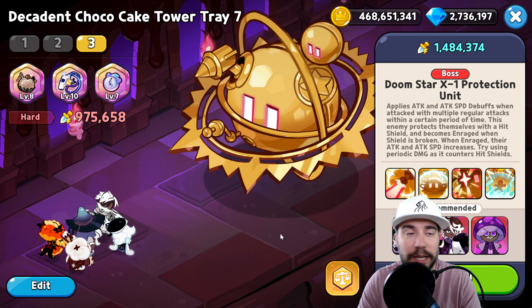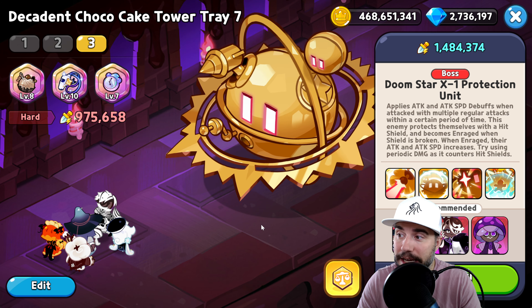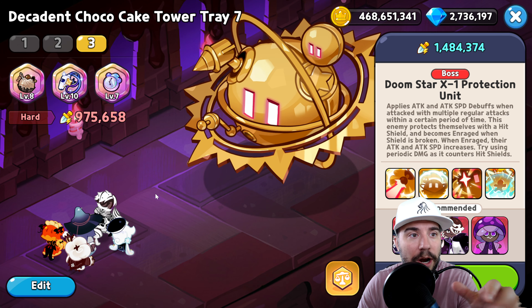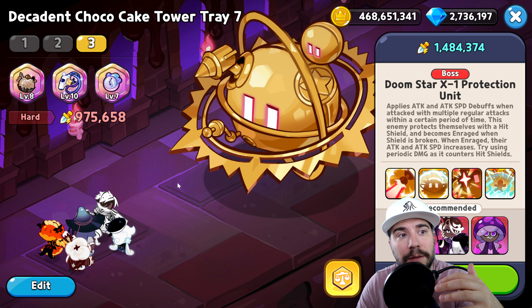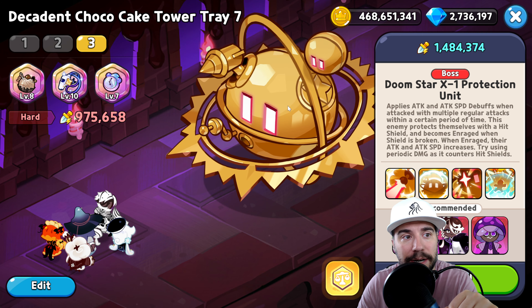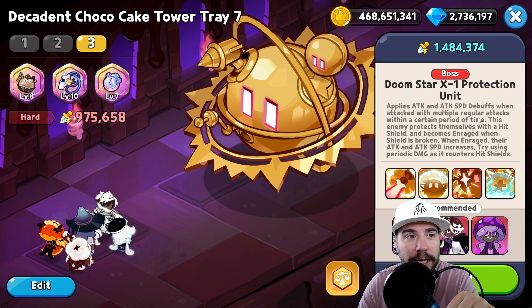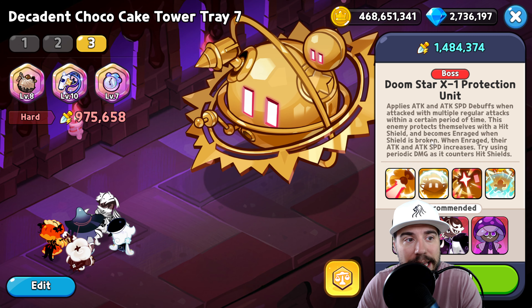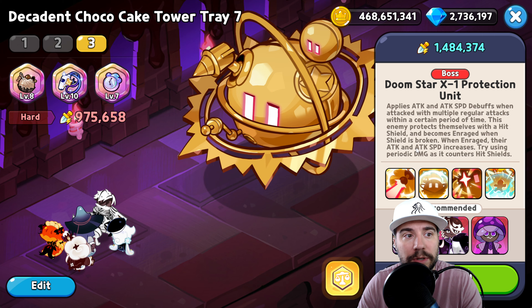We're going to give you the four T's: the Tactics, the Team, the Treasure, and the Toppings — plus D-Skits — to help you succeed and take down Doom Star. We'll go for a run and pull it all together. Timestamps are available down below in the description.